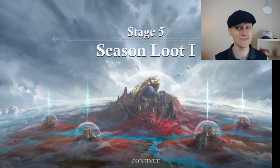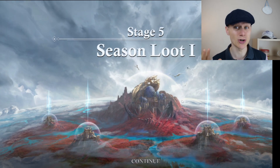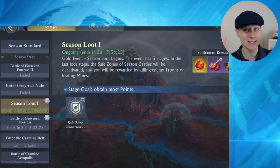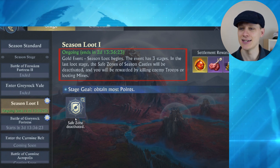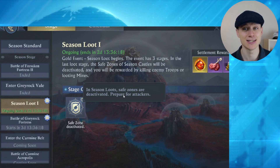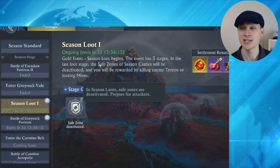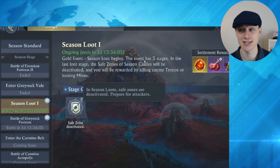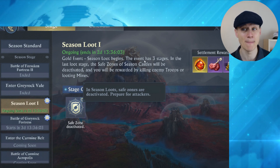This is Stage 5, the Season Loot event. There's also a gold event — a replacement of the gold event inside the realm. The Season Loot event begins and the safe zones are deactivated, so attackers will come. In the last loot stage, the safe zones of the Season Castles will be deactivated as you work your way through the map. Each castle has a safe zone around it, and those disappear during the Killing Troops and Looting Mine stages.